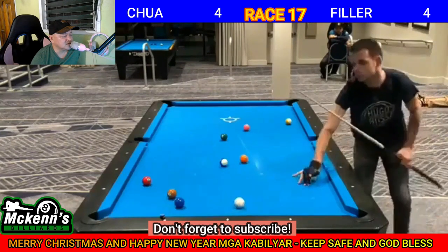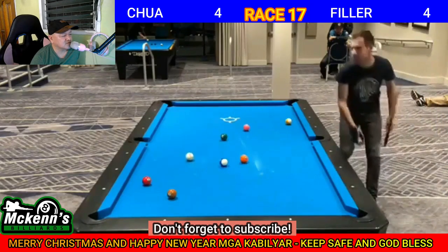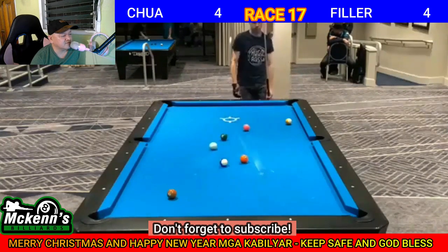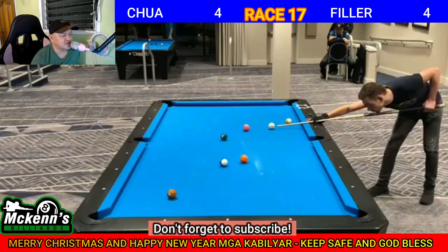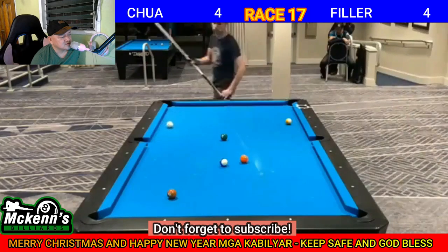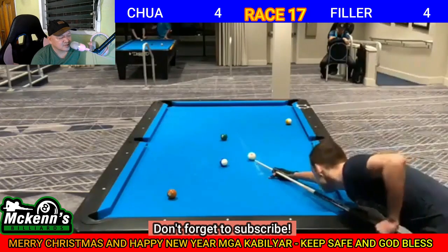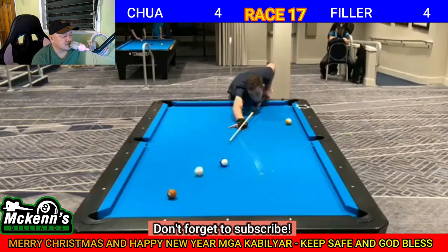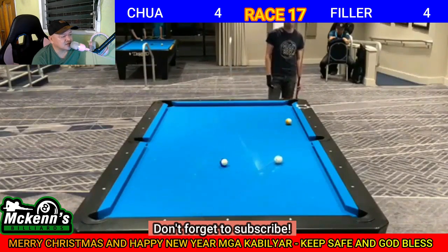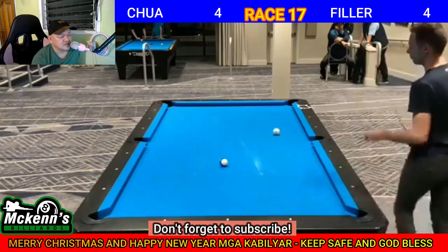Ilagyan niya ng left spin papuntang left niya. May tira na kaagad siya dito sa yellow 9. Kailangan niya i-draw ng konti. Straight ball na kaagad siya sa blue 10. Two rails. What a shot by Joshua Filler ng Germany. Draw shot ng konti para sa green 6. Stop ball. May angle siya papuntang black 8. Side packet. Follow shot. May angle siya — draw shot yan. Papuntang blue 10. 6-4 na mga kabilyar. Grabe ang rally ni Joshua Filler — apat na.